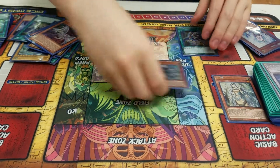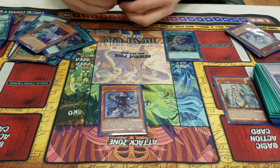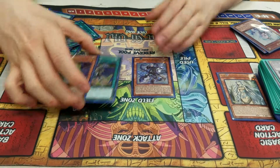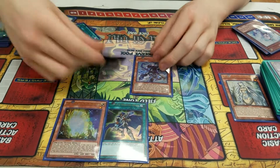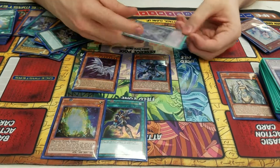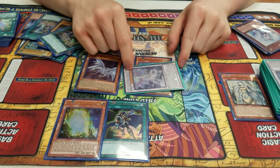The next combo: opening up these two. Normal summon, grab this, do what you did with those. But you now have the tuner for the synchro play — you almost always put this in defense. Remember that.